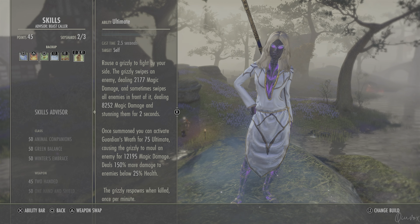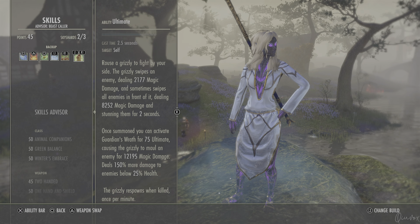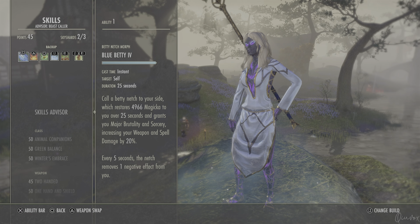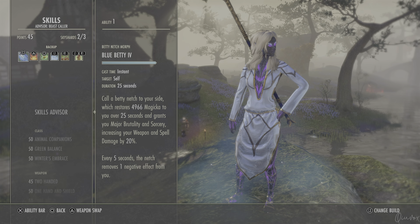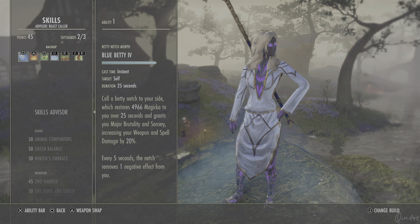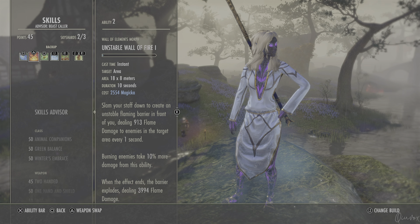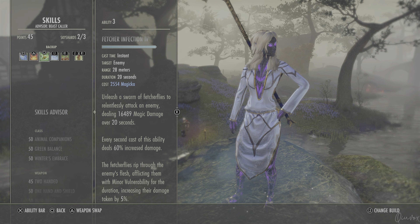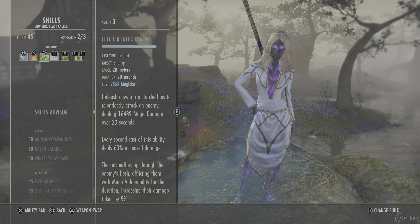On the back bar we also have Eternal Guardian as the ultimate — it respawns by itself, but you will lose damage if you don't recast it when it dies. We have Blue Betty, which gives 5000 magicka over 25 seconds, weapon and spell damage by 20%, and removes one negative effect every five seconds. You can also spam the skill to remove negative effects manually. We have Unstable Wall of Elements to proc the VMA Perfected Inferno Staff on the back bar, and Fetcher Infection, which deals 16.4k magic damage over 20 seconds with every second cast dealing 60% increased damage.